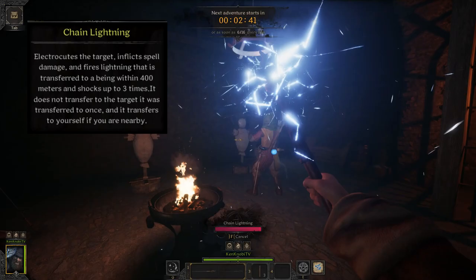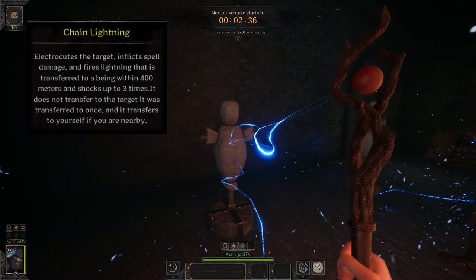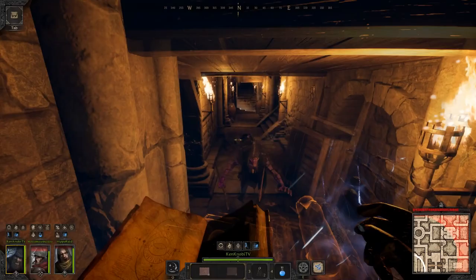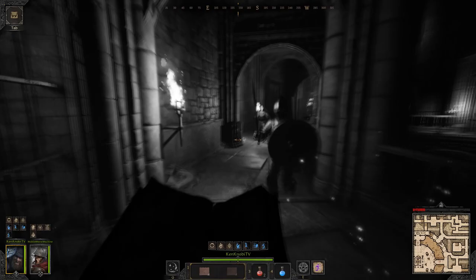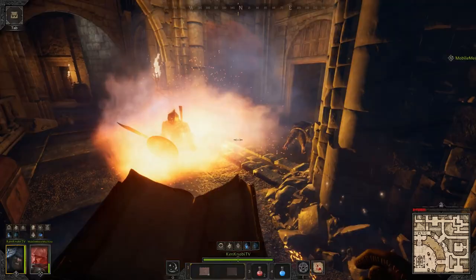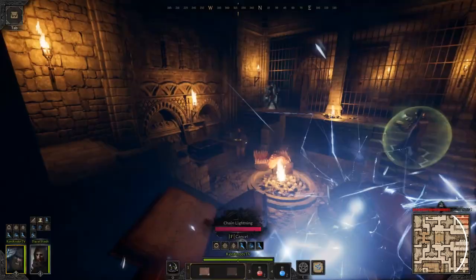Chain Lightning is the only tier six wizard spell, and rightfully so, because this spell is an absolute nuke and should be reserved for giga chads only. Chain Lightning electrocutes the target, inflicting spell damage and chaining lightning bolts to nearby targets within a certain range — it chains up to three times and can hit you and your allies, so be careful. When used correctly, you can get an entire enemy team to half HP with one good cast. Chain Lightning has a short to medium effective range, meaning you have to be close to your target, putting yourself at risk. High risk, high reward.